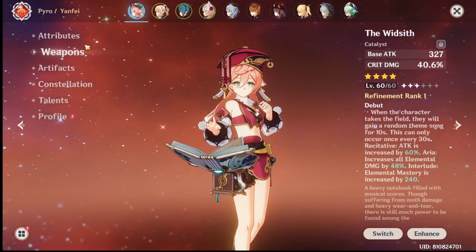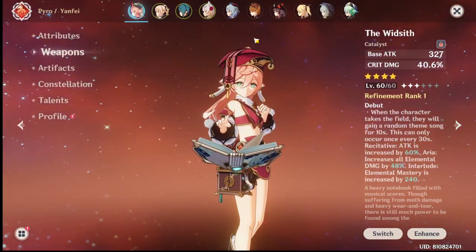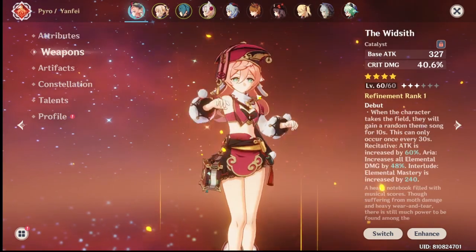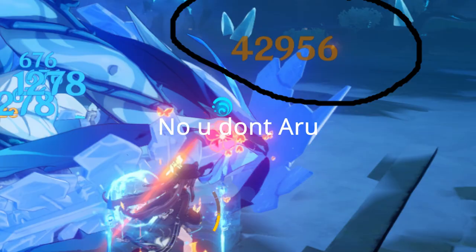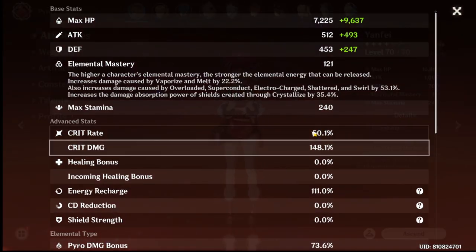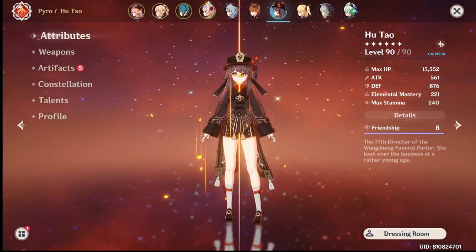The thing with Mappa Mare is it has elemental mastery, and why I think you need elemental mastery for Yanfei is because she's basically the same as Hu Tao but ranged. I'm using Dragon's Bane because it gives more damage for elemental reactions - I hit 45k with vaporizes. So assuming you get a proper artifact set with enough crit rate and crit damage, you can pull off quite good damage with vaporizes and melts.